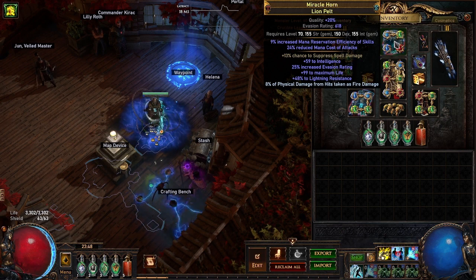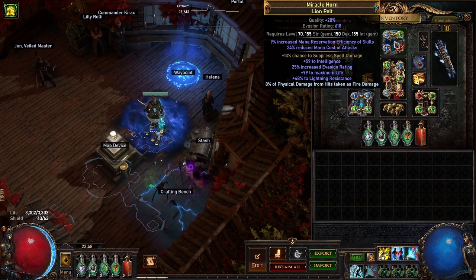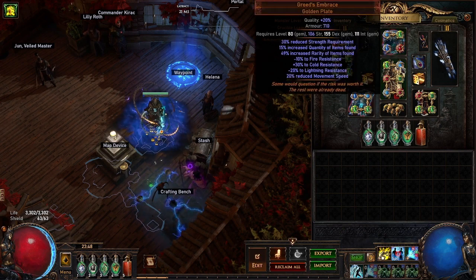And then my helmet: mana reservation efficiency of skills, reduced mana cost, reduced mana cost of attacks, and then spell suppression, intelligence because I need it, life, lightning res, and physical damage from hits taken as fire.